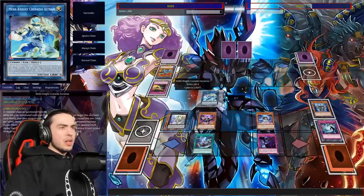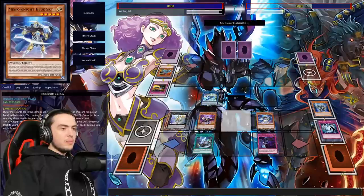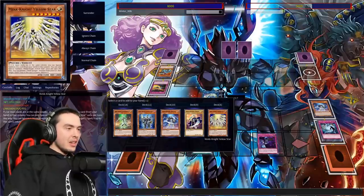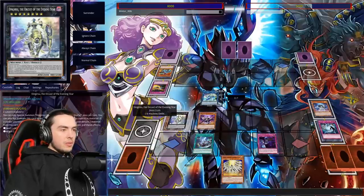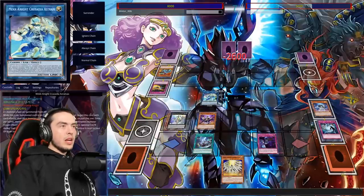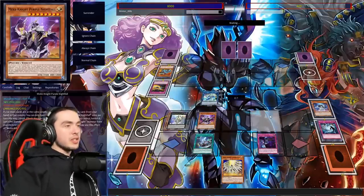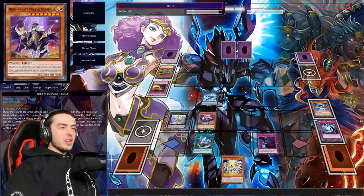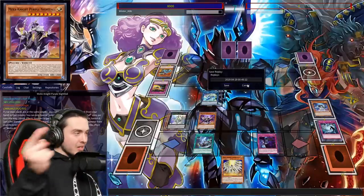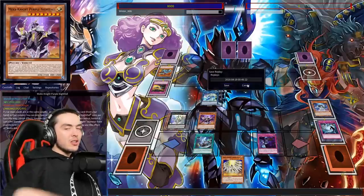Oh my god, I'm actually shocked that we're winning this game — my opponent did make a few questionable plays. I accidentally used an effect by clicking on it, but we still have game. We attack and swing with Purple for game. A couple of misclicks there but we got it. Whoo — that one actually made me sweat a little bit!